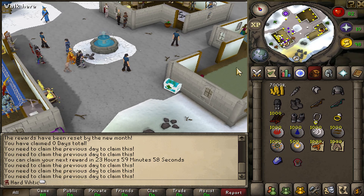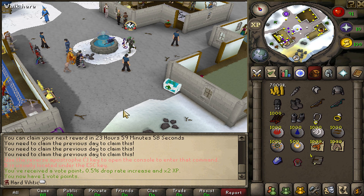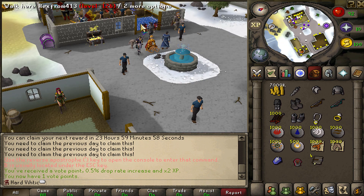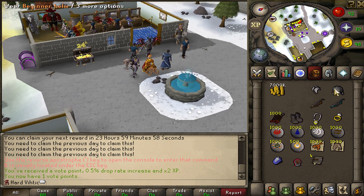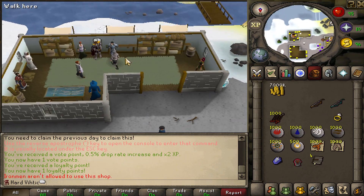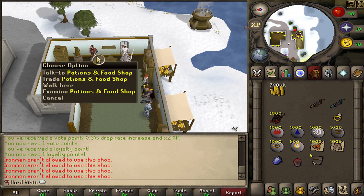One of the first things we gotta do is vote. There we go — some vote books. Drop rate 0.5%, two times XP. We better go out and start training a little bit while we have this bonus. Before we go out there, let's see if we can use any of these shops — sometimes you can use some shops as an Iron Man, depends on the server.